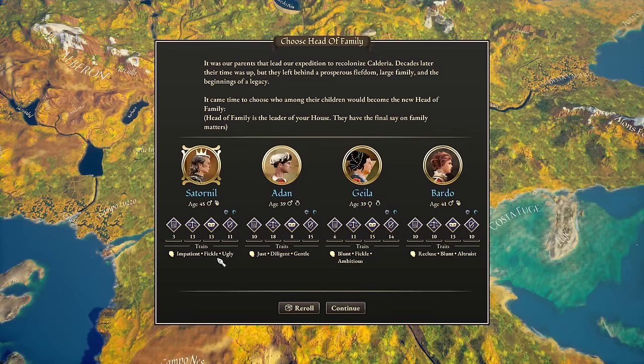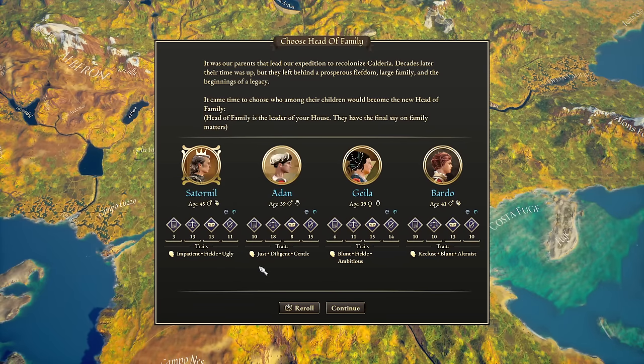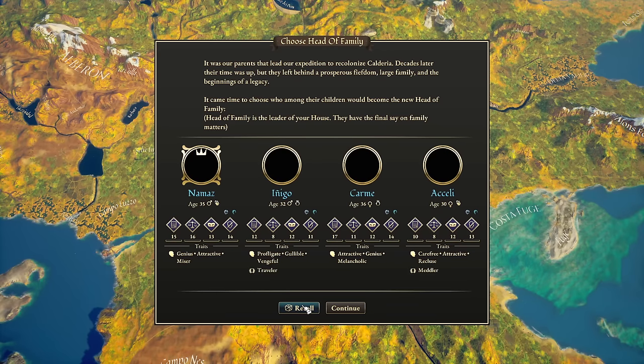Some traits will allow them to auto-pass certain events. Certain traits will cause conflict with characters who have opposing traits. So when you're doing diplomacy you always want to look for what gives you an advantage. We want to re-roll this family because I just took a look at their stat grid and they're really, really bad.